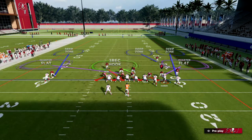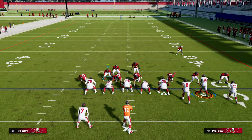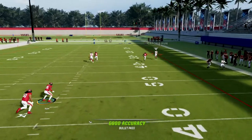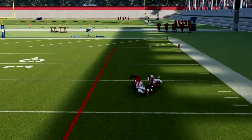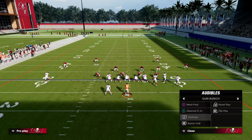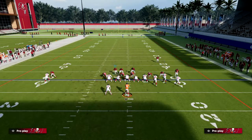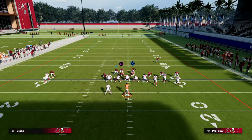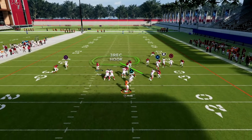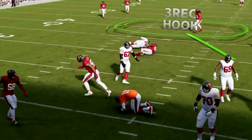Walking through the basic adjustments here: they're going to run something to try to bomb us, but we're going to be okay — that safety should be able to recover. What we don't want to do is de-path our safety if they're bunched to the short side. They're running their bunch, throwing this clear out fade, and you see my safety is able to guard it properly.